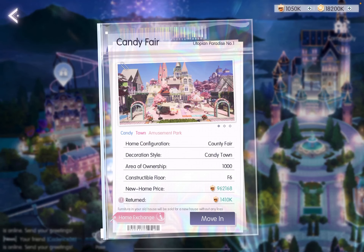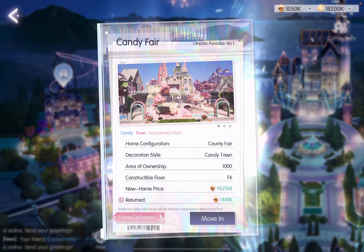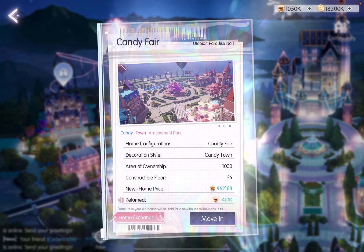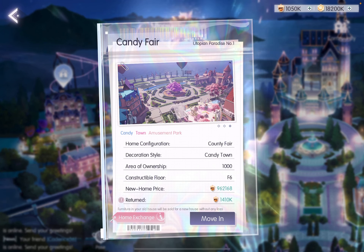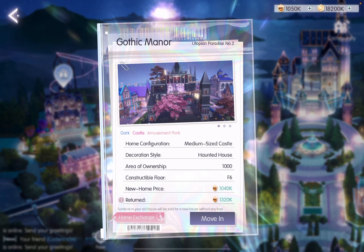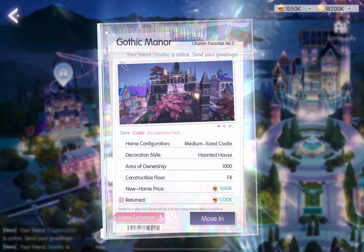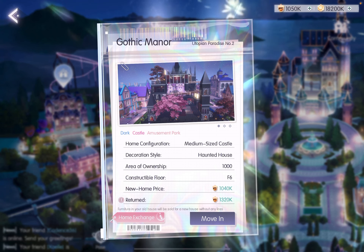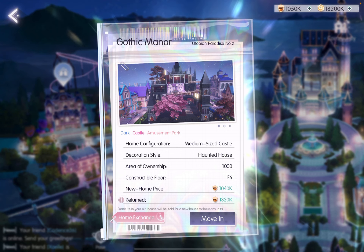Number one is Candy Fair. This features a very sweet and candy theme, and it costs 962,000 chestnuts. House number two features a Gothic theme — this is the Gothic Manor, a bit more expensive at 1,040,000 chestnuts. The thing you need to know is that house number one and two have the same external environment, and this environment does not come with rides.